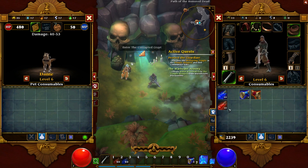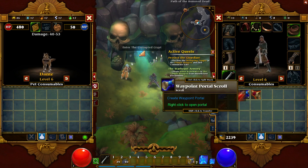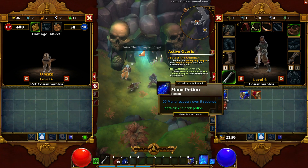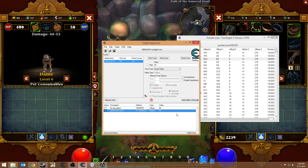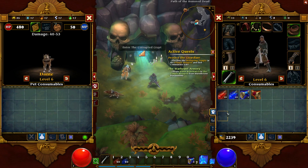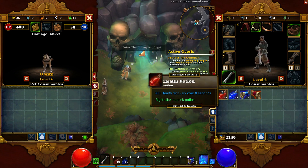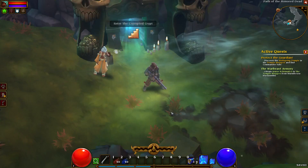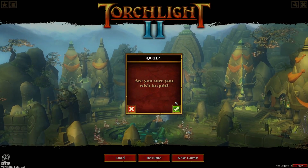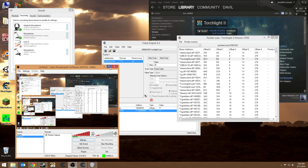I know that this is basically inventory slot one up here, that's what I've figured out. So what I'm going to do now is save, quit, whatever I've got to do — I want to completely close the game. That's where this gets tricky. I'm going to open up Torchlight 2 again.